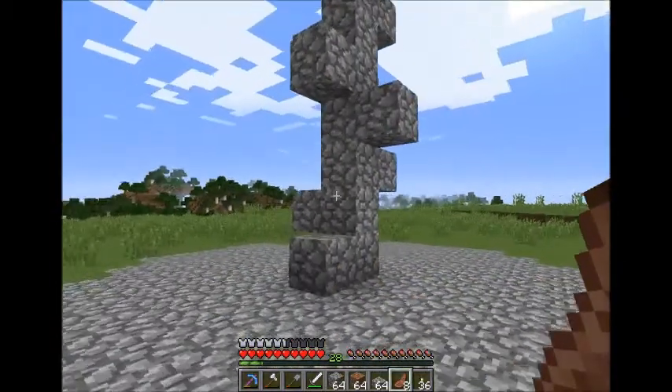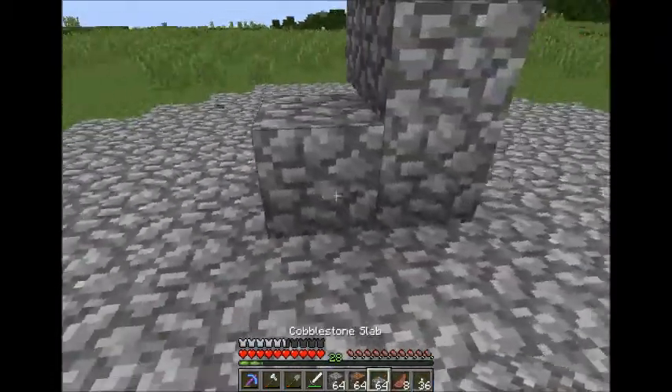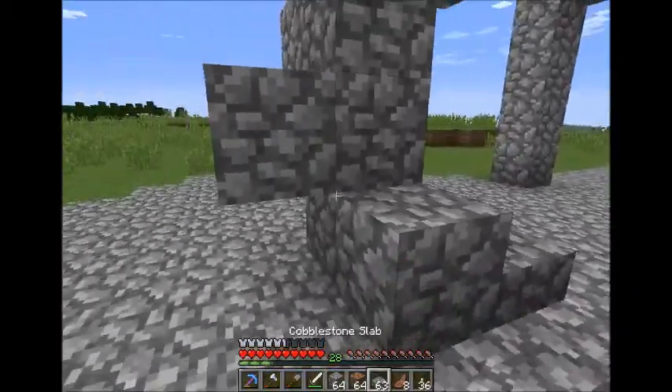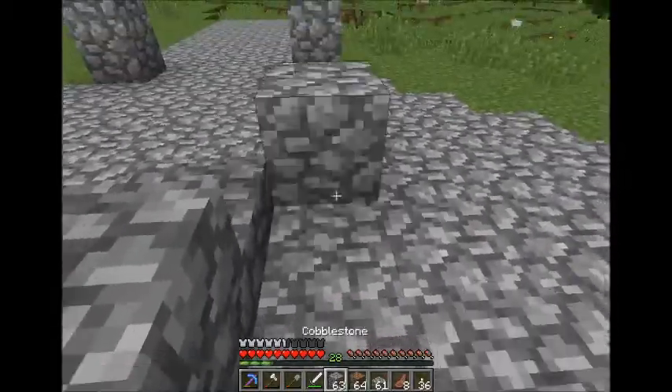So as you can see we've got this pillar here. Probably wondering what this is for — this is just going to be our staircase up. This is your video too, right? So, nice simple staircase up and then we'll have blocks going around it.